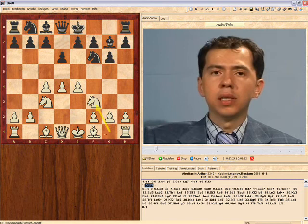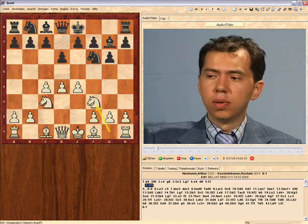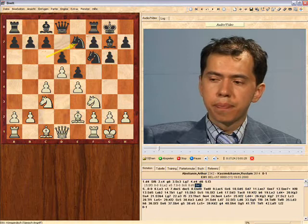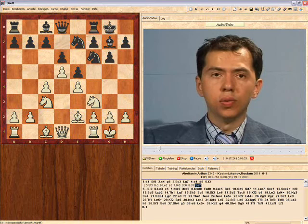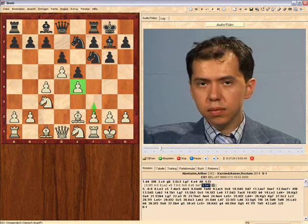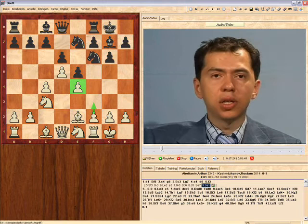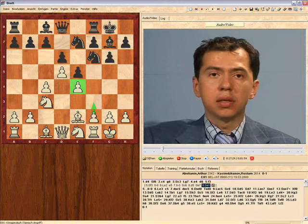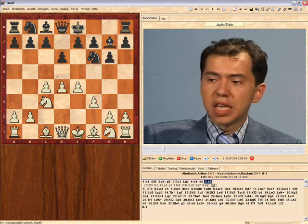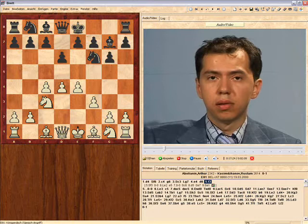If white plays knight f3, as we saw in my game against Atalic, it is normal in the main system that white would remove his knight from f3 to d2 in order to play f3, protecting the vital pawn on e4. It is of great strategic importance to have the e4 pawn protected by another pawn, and that's why playing f3 immediately makes perfect positional sense.